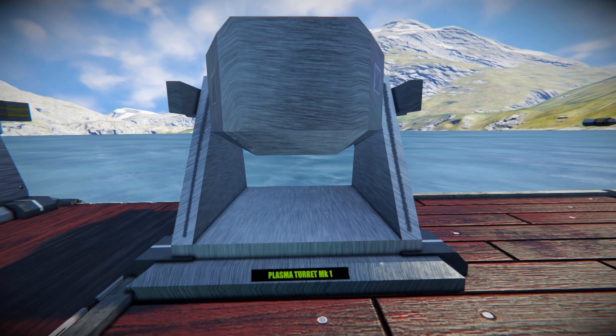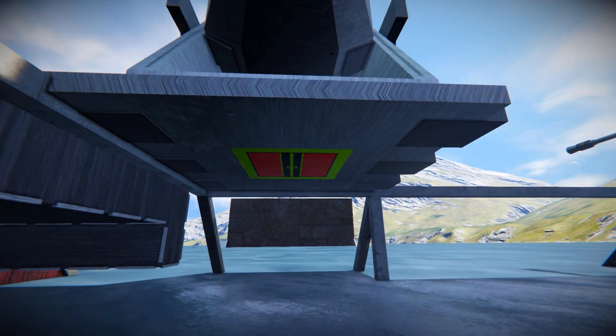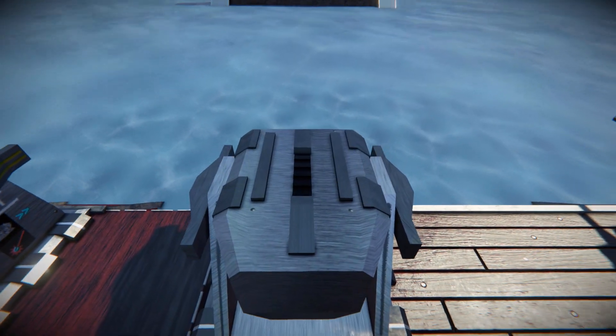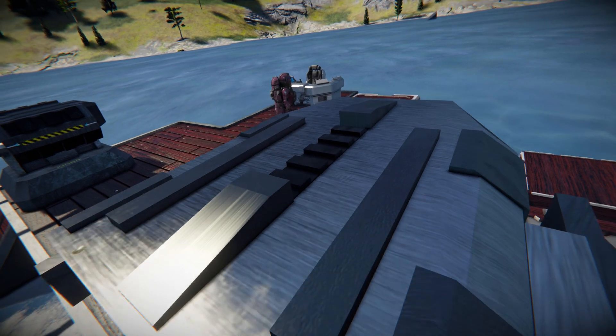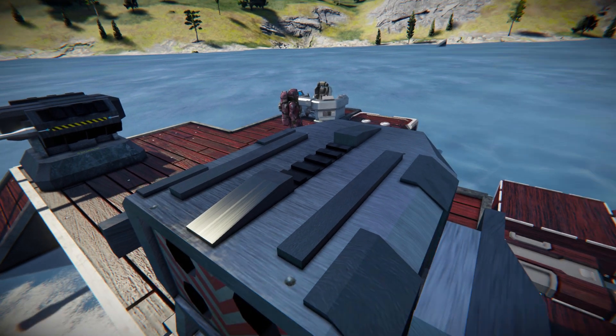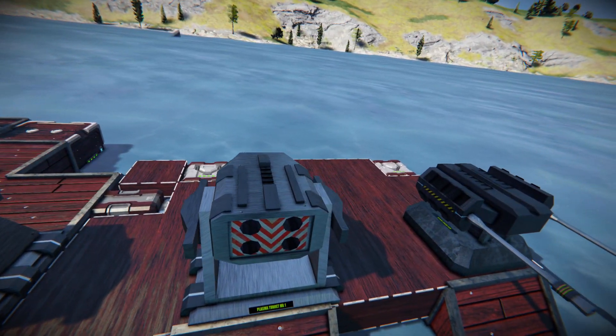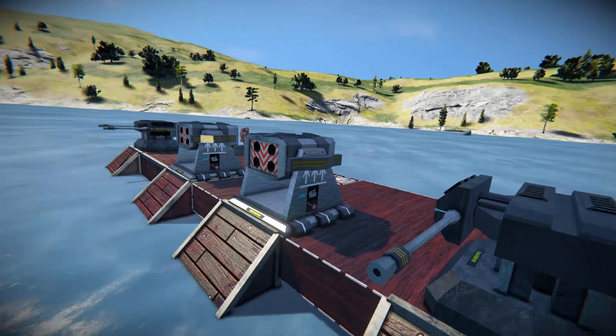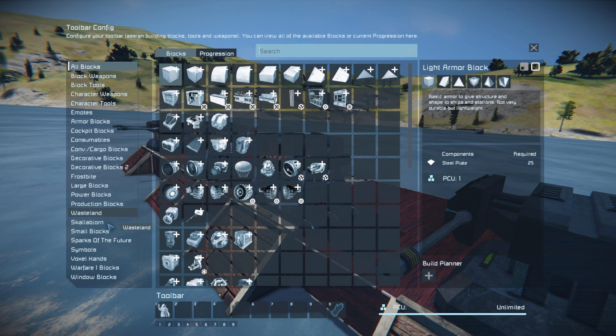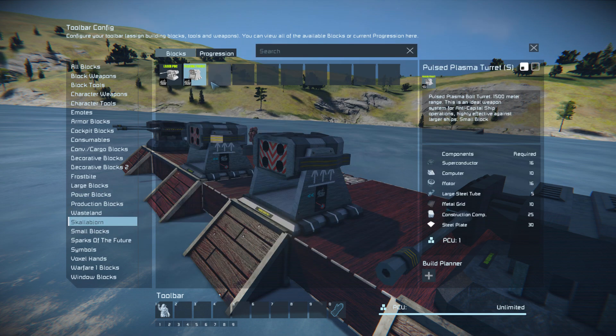At the back there's another name label, and once again a connection point underneath. The very top is pitch black with not too much detail visible, but you can just about make out the little lumps and bumps. The small block versions are basically identical — they just run on a small block. In the G menu we can see that the large and small block cost the same, so just use whichever is convenient. The superconductors are the only problematic component, so you will need to be fairly advanced to build these.